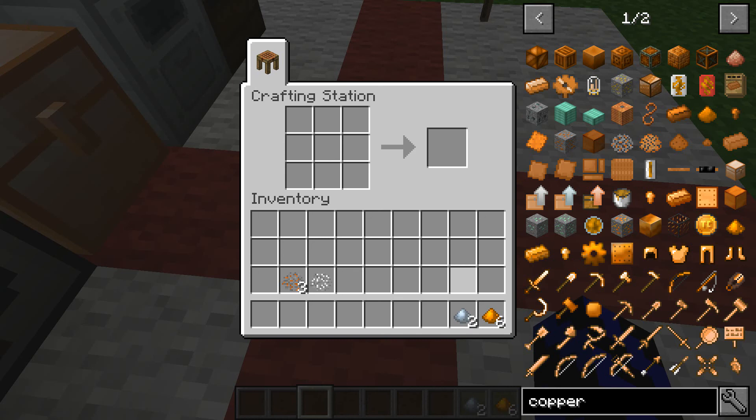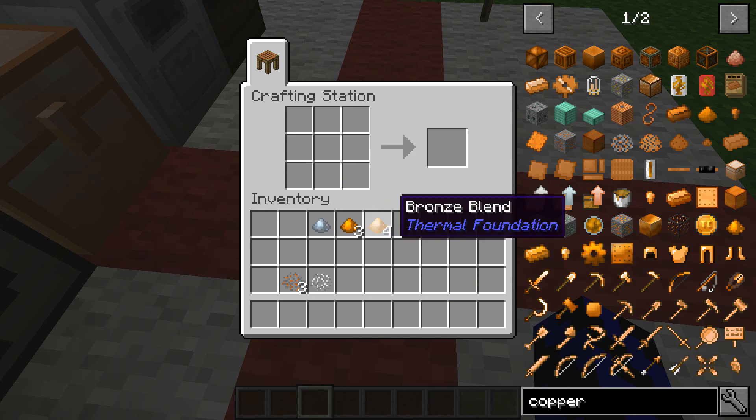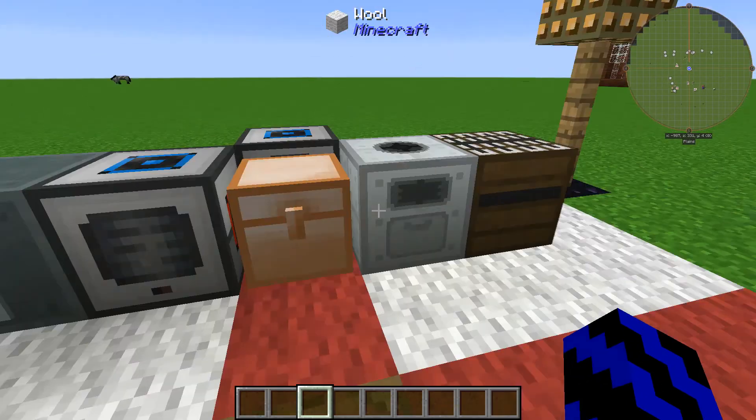At the crafting table, what you're going to want to do is place the copper in a backwards L shape, and a piece of tin up top. That gives you your bronze blend. Now we've got bronze blend — that's fantastic!